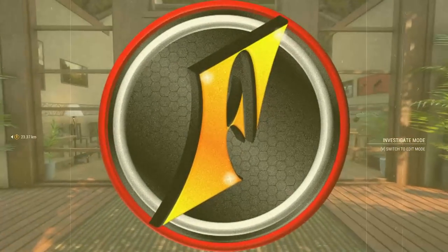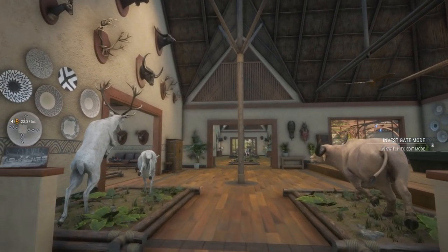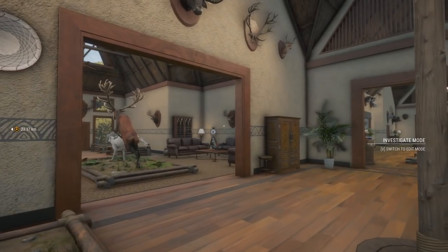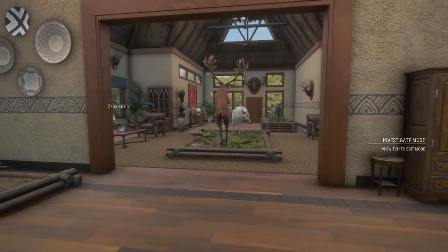A few weeks ago we did a tour of my lodge for the North America maps, so today we're going to go through basically my lodge for all the other maps. It's kind of separated into different reserves, but also kind of not. I think we'll start in the main room here.